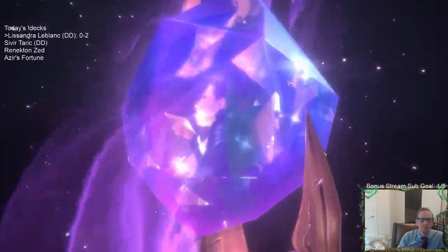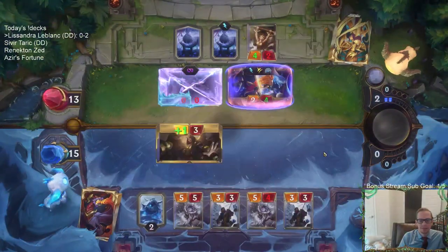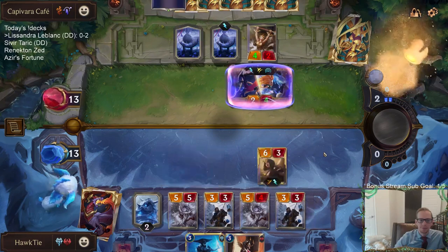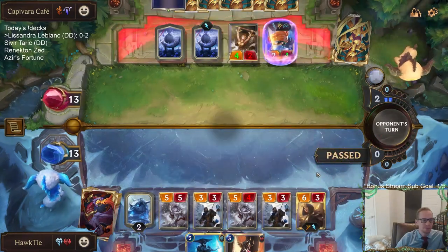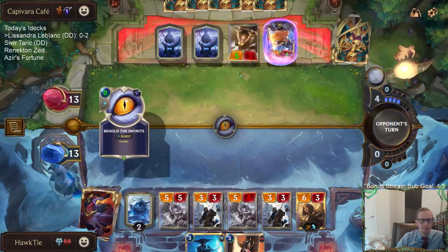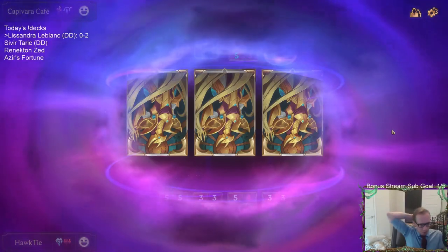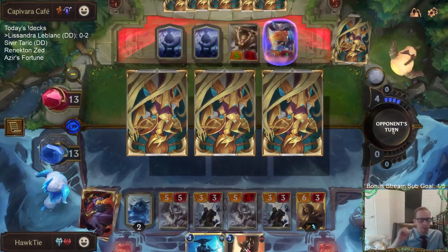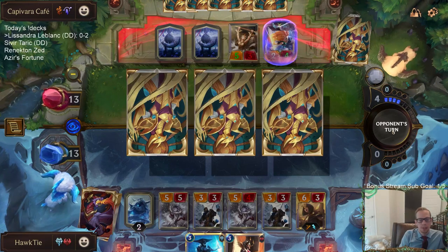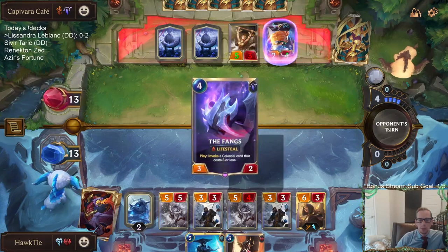I just have a leveled-up Zoe — I'm so deflated. Playing Ashe LeBlanc or Swain Lissandra — yeah, those both kind of make sense, because they have different points on the curve and are a little more complementary.